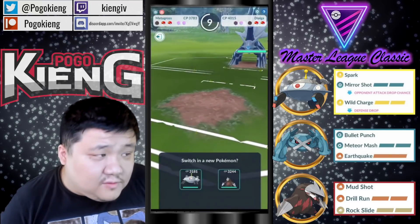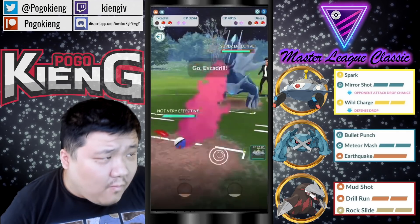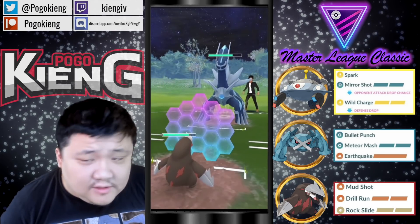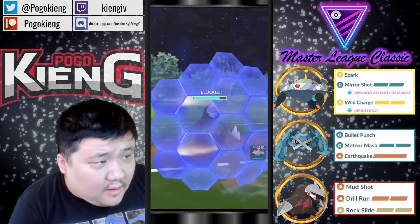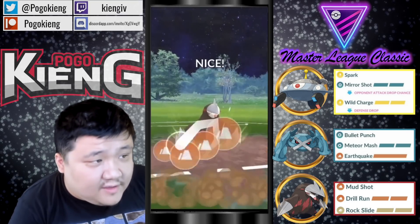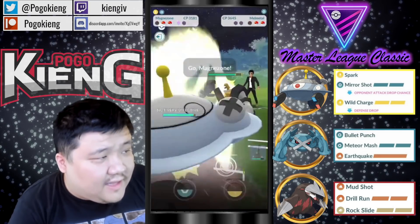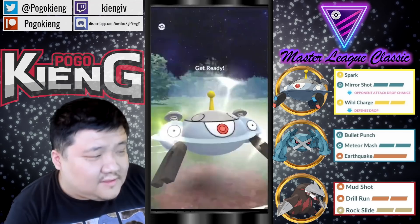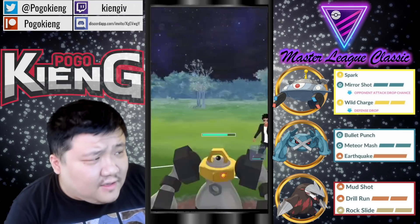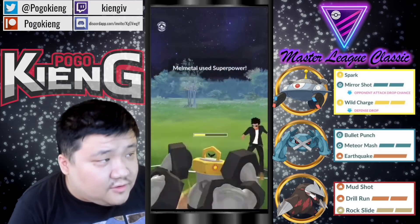One switch advantage and this should put them in a very good position right now. I'm curious if the opponent has a Togekiss or something. Going to shield this — luckily it's an Iron Head. Oh, they have Melmetal here. This is pretty much game over — there's not really too much the opponent can do at this point. I'm going to switch out here; they have to Superpower and just wait. As long as they're in Drill Run range against Excadrill, this is game over.